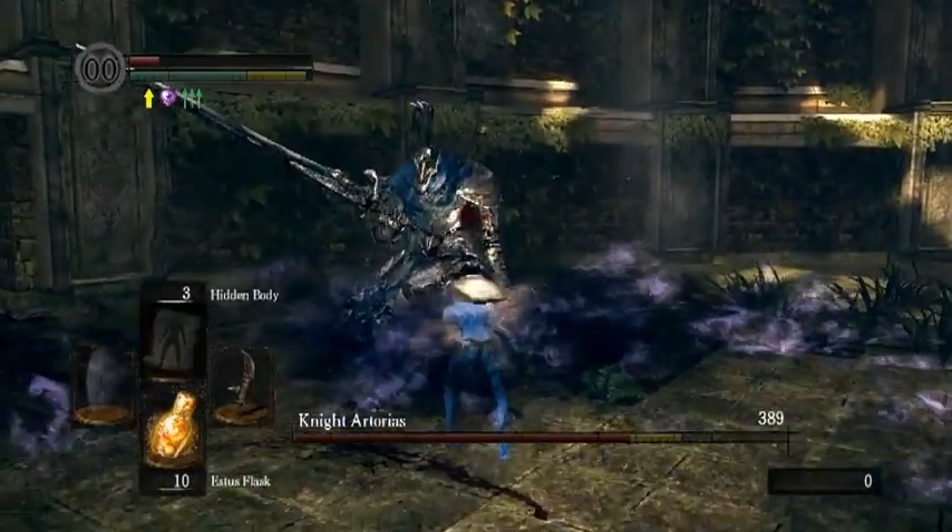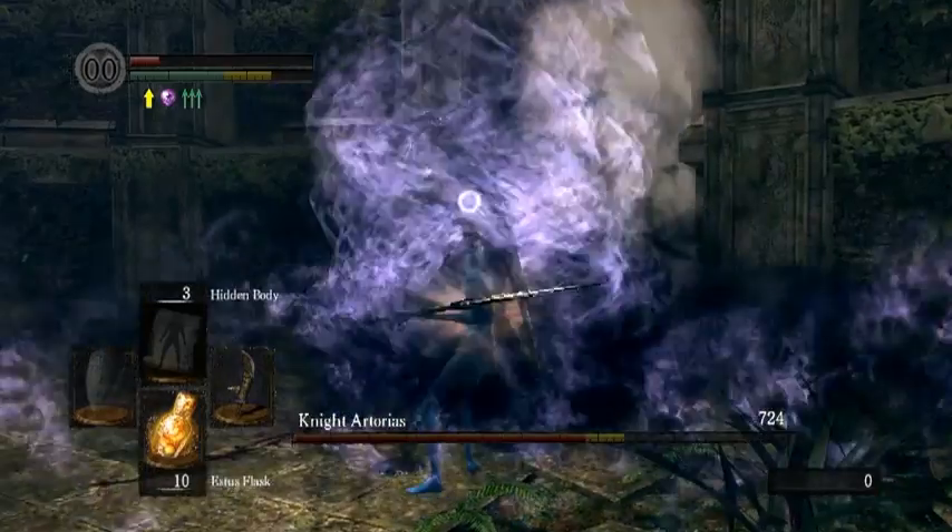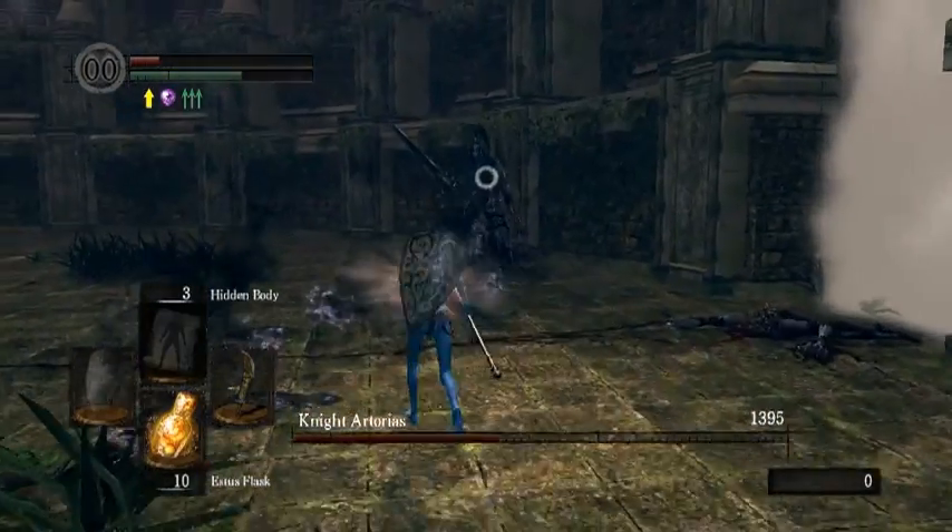Piper here with a new strategy on how to three or even five hit Artorias during the charge up. As you can see here, instead of doing a running attack into a strong attack, you do a sort of running attack, wait a bit, and then do two attacks.